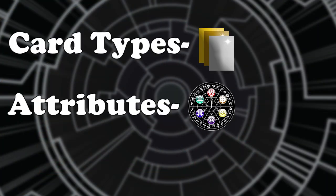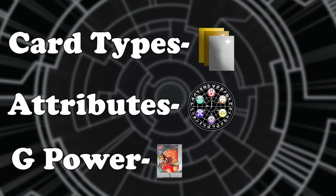In this video, we will cover all of the basics like card types, Bakugan attributes, and G power. Then get into how to play the game and the different ways you can play.